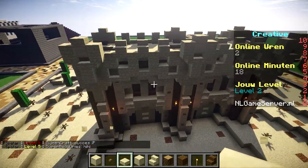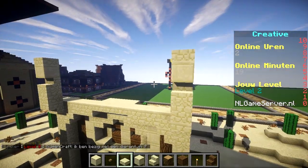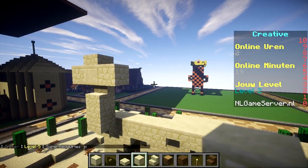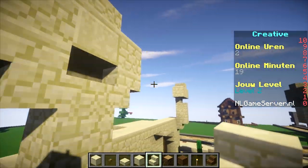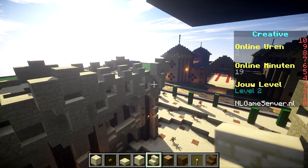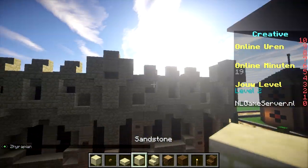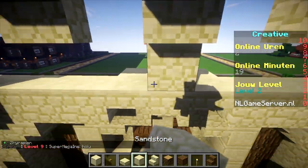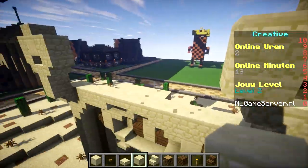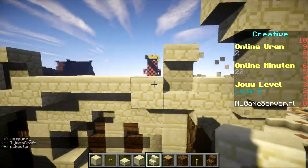We put some stairs and on top of that some smooth sandstone, then smooth sandstone slabs — this is the top of your wall, the highest point. The wall is about 14 blocks tall. Then we add two regular sandstone pieces and beneath that we're going to put some upside-down stairs and place them like this.